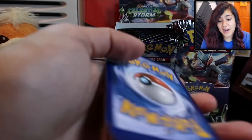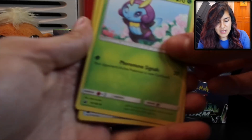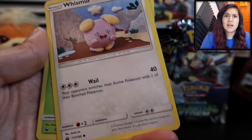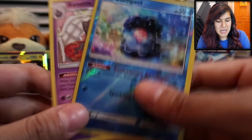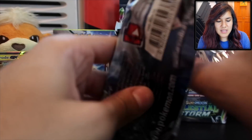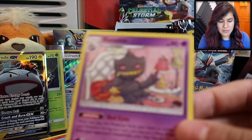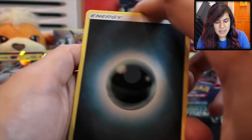Hopefully we can get a rainbow rare. There are some pretty cool trainers in here, in addition to all the GXs that have a regular GX, a full art, and a rainbow rare. Pokemon's getting out of hand with their ultra rares — like, how can you possibly collect every card in the set anymore? We got a Clampearl and a pretty Bayonet. That Bayonet is a reprint — I want to say it's from Legendary Treasures. He's putting on lipstick, which is kind of confusing — like Bayonet playing dress-up or something.